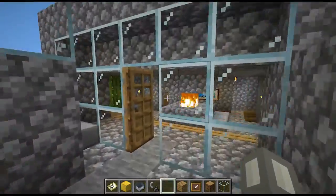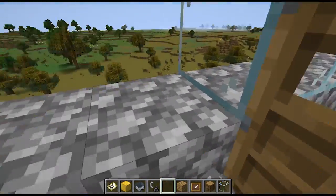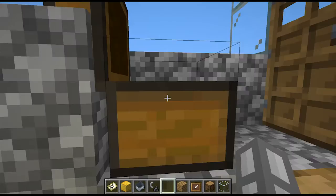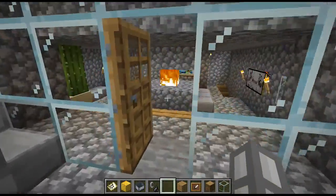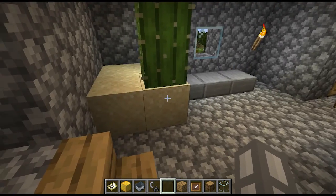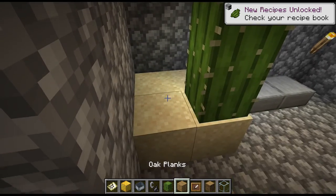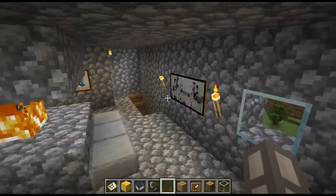First floor, top floor up here — I have a little greenhouse. It actually still has a surprising amount of wheat in it, considering how long it's been since I've done anything here. I guess because it's in the glass, nothing can really trample it. That was my little farm. I had a tree here, mostly decorative. And I randomly found cactus in a desert and brought it inside, but it doesn't grow in corners, so I had to expand it outwards — it's a bit awkward looking there.